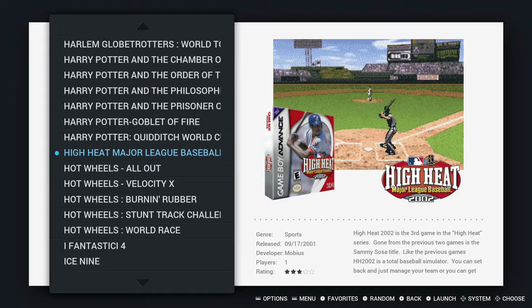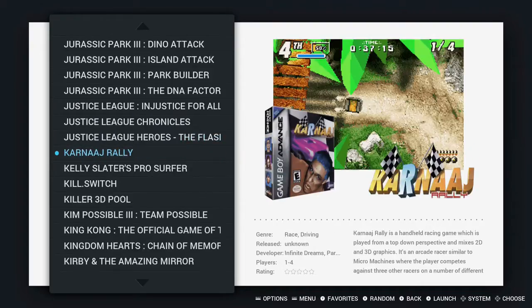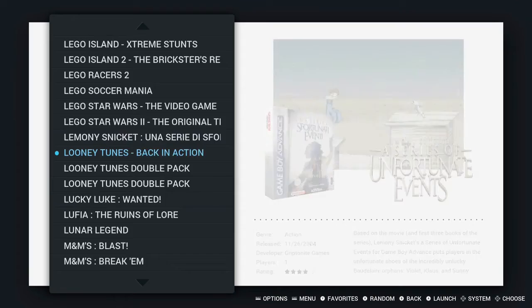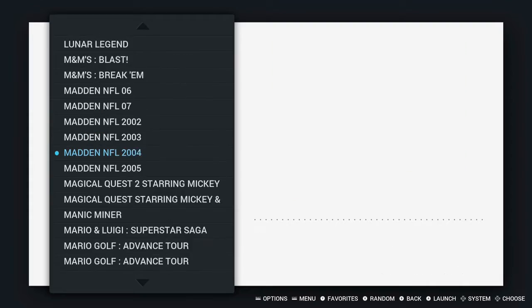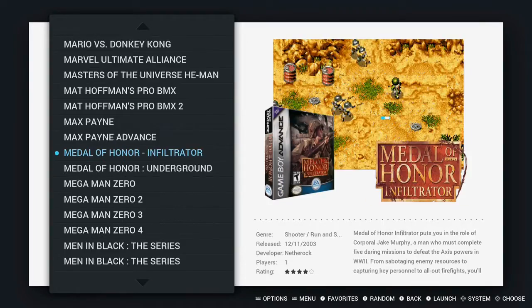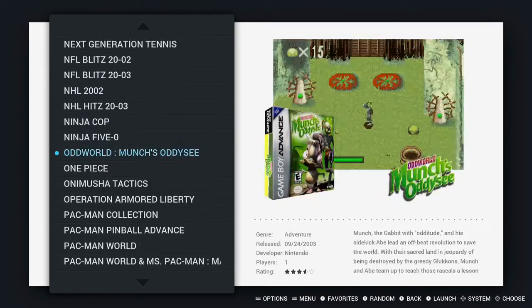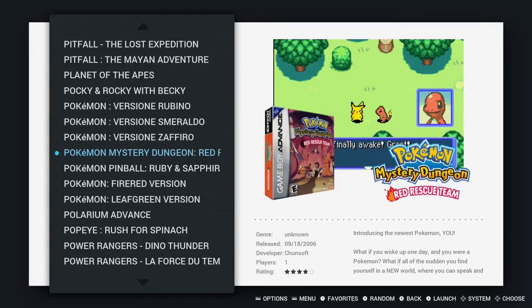The Final Fantasy games are on here, Fire Emblem, Guilty Gear Advance. There are Kirby games, Lego stuff, Mario, Golf, Tennis, Metroid games, licensed games.